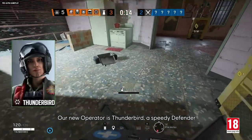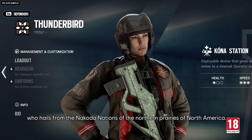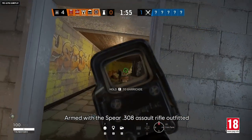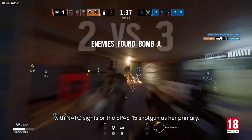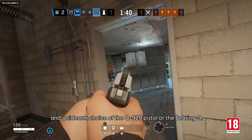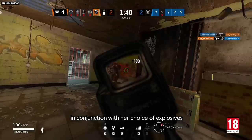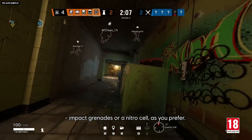Our new operator is Thunderbird, a speedy defender who hails from the Nakoda nations of the northern prairies of North America. Armed with the Spear 308 assault rifle outfitted with NATO sights, or the Spass 15 shotgun as her primary, and a sidearm choice of the Q929 pistol or the Bearing 9, she wields her formidable arsenal in conjunction with her choice of explosives — impact grenades or a nitro cell, as you prefer.